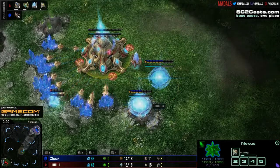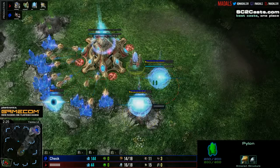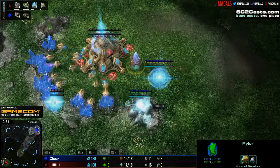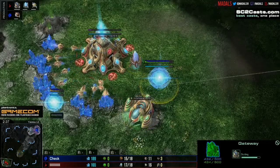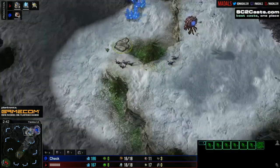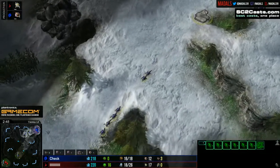Meanwhile, if we take a quick peek at the barcode player's side, it is a gateway expand. This is going to really aid in defending — the sim city creates some chokes and a couple of wall-offs, so the zerglings don't have quite as much free rein. When you start mineral walking the probes around here, you can prevent the zerglings from surrounding the probes — and that's the key, you don't want to give them too much surface area.